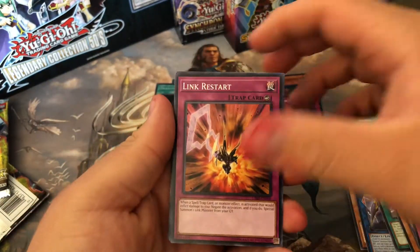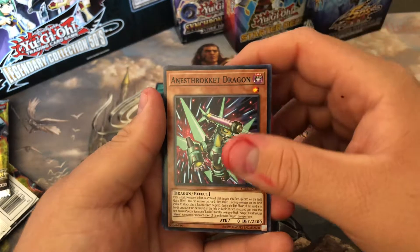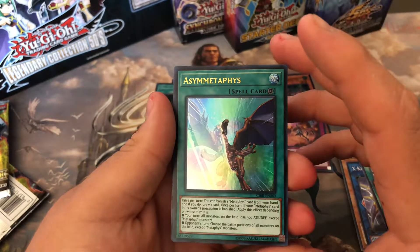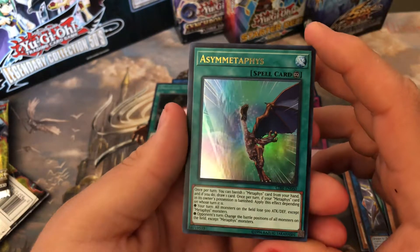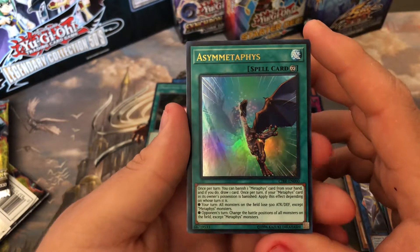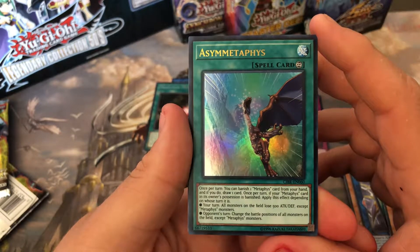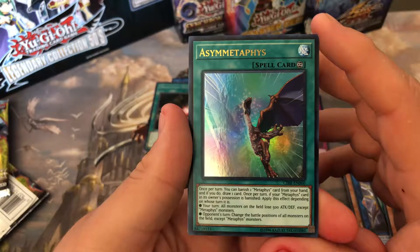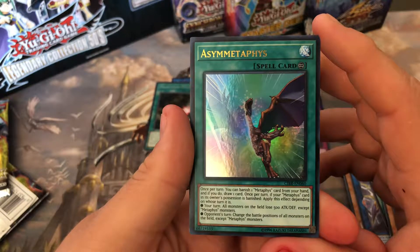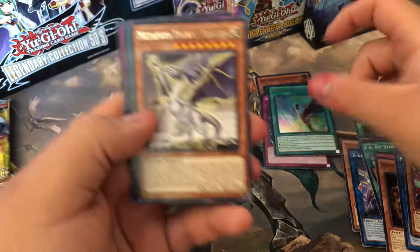Alrighty, so we got Link Restart, Crawler Raviner, Mistar Boy, and a — we're just gonna call him Machine Dragon. Ooh, an ultra — here we go! Somebody pronounce it in the comments for me because I am not going to attempt it. Let's see what it does: 'Once per turn, you can banish one Metaphys card from your hand, and if you do, draw one card. Once per turn, if a Metaphys card in its owner's possession is banished, apply the effect depending on whose turn it is — your turn: all monsters on the field lose 500 attack and defense except Metaphys cards. Opponent's turn: change the battle positions of all monsters on the field except Metaphys monsters.' Okay, can't complain!